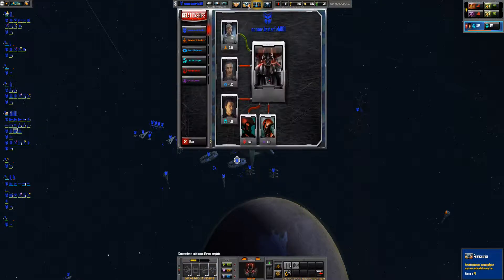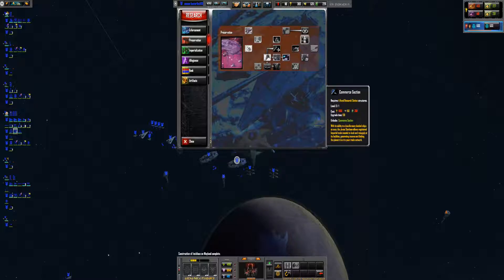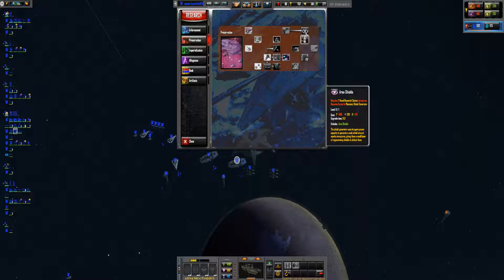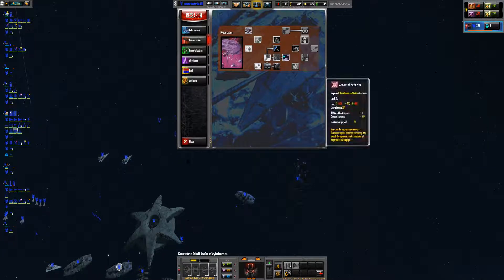We've grouped up quite a big fleet here, which is nice. We've got these defense platforms up and running. Let's take a look at the preservation again — we got some mines, governor suite, secure society. I don't really care about those. Oh, star fighter defense — that would be good! It's expensive though.